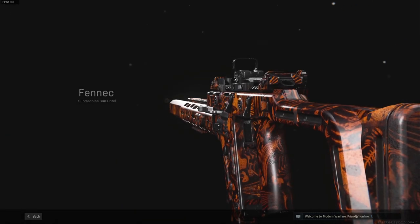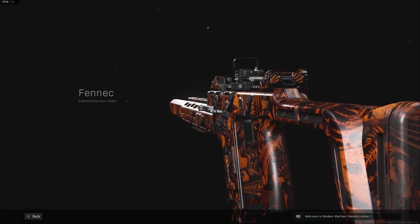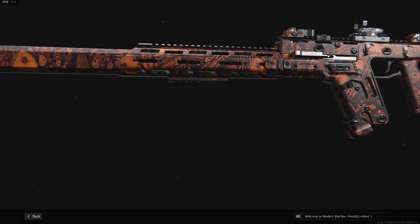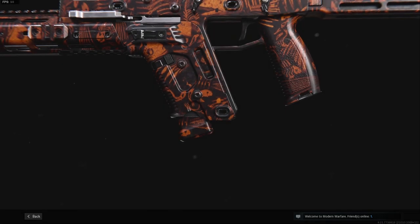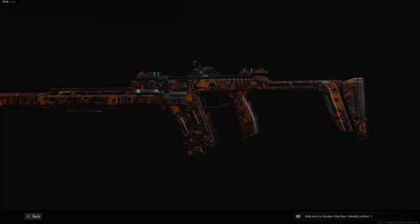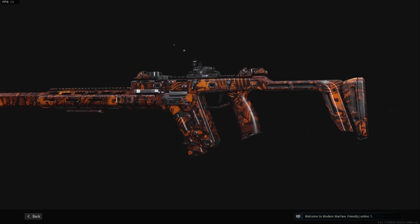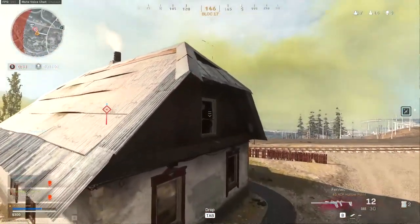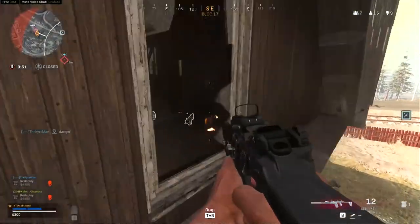Season 4 was released a few days ago and I think almost everyone had their go with the new Vector. I did a Vector video on the day of release and it is a really fun and strong weapon. Now what not everybody knows is that you can change the Vector pretty drastically with a certain attachment — the 45 hollow point 12 round mags. This turns the weapon into a longer range 2 burst weapon.